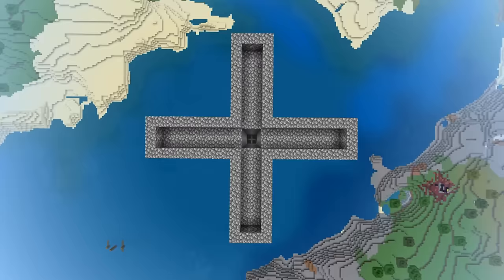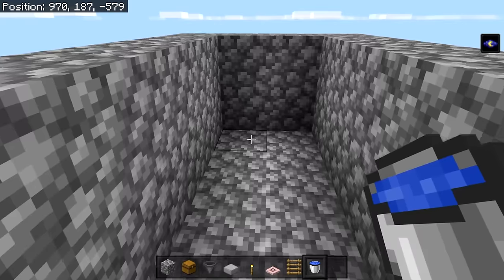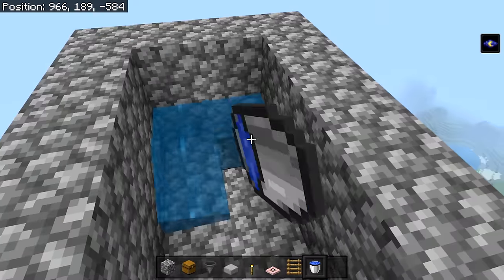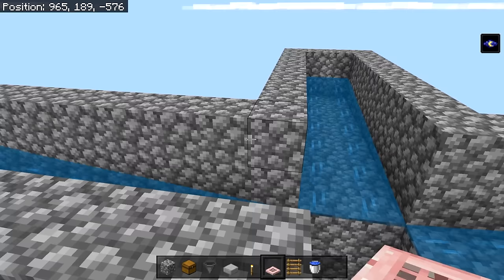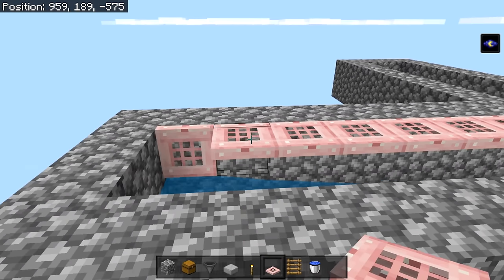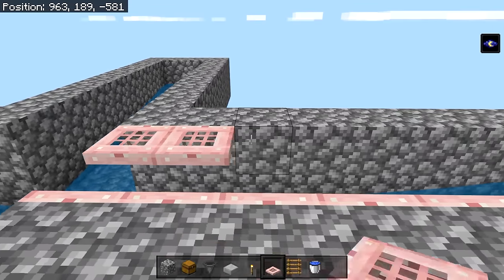Once you're done with all four sides it should look like this. Grab your water buckets and place two on each corner — do that for all four sides. When you're done the water should flow like this. Then grab your trapdoors and place them along the channel, opening each one. Repeat that on both sides for all four channels.